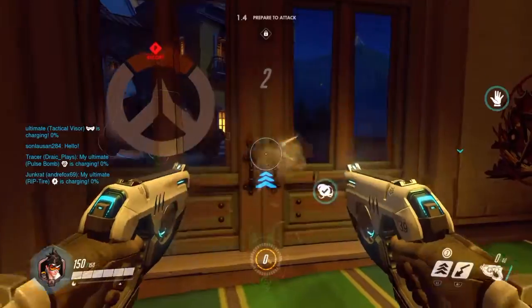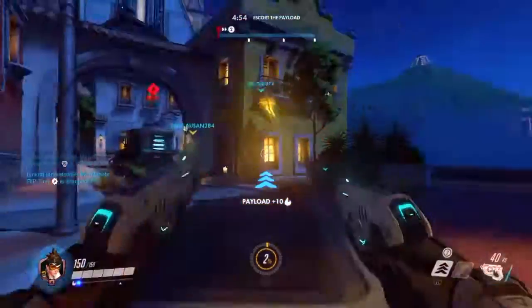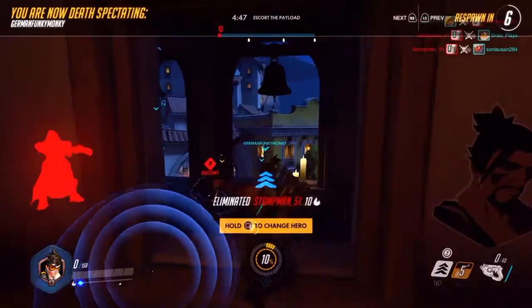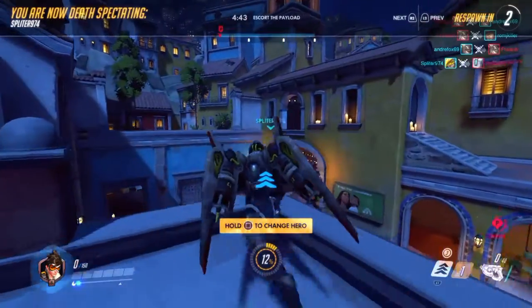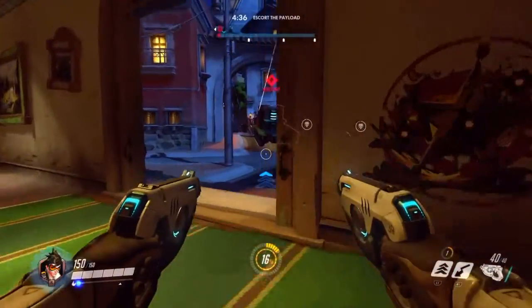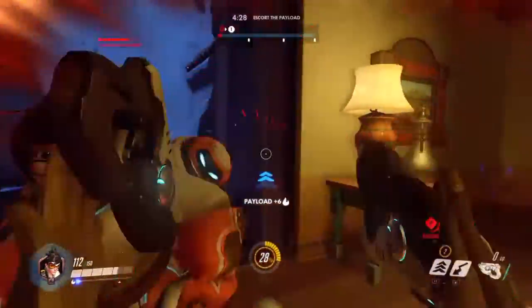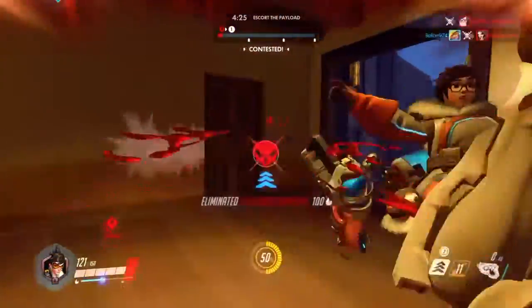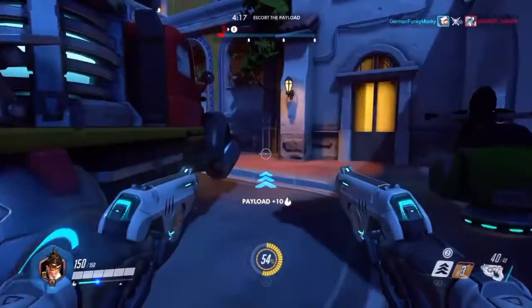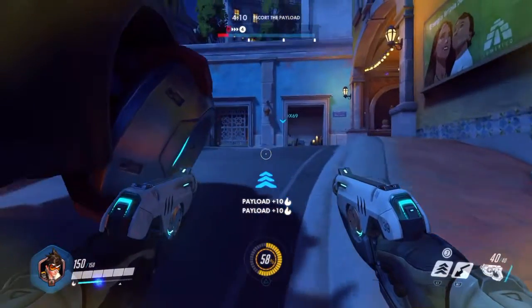So today I'm going to be doing a Tracer guide, and as you can see in the background gameplay, I'm playing as Tracer and I'm going to stay Tracer for this whole match, even though I shouldn't. Tracer has a main weapon called the Pulse Pistols. You don't want to burst fire these — what you want to do is unload the whole clip, like I'm doing here, where you just go up to them and hold down the shoot button, which is by default R2, until the enemy is dead.